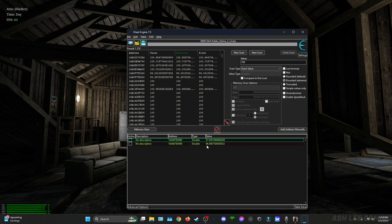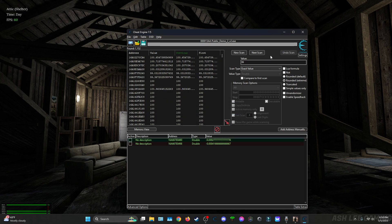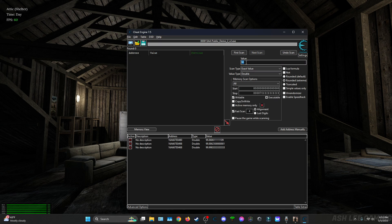We're gonna put these at zero — left click this one, hold shift, left click this one, and then click zero. This is gonna go to 99, and we're gonna do next scan. Wait for it to go to 98, and there it is. We're gonna turn these up and put all these at 100, and then we're gonna freeze all of them. Now we're gonna do the same thing for stamina.